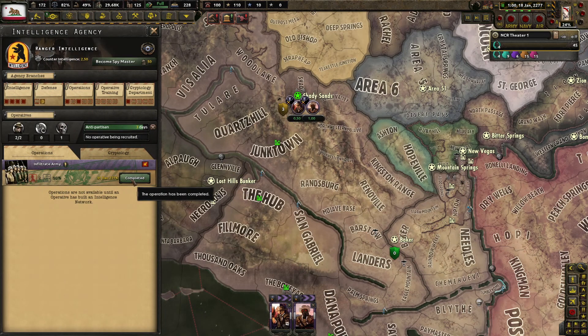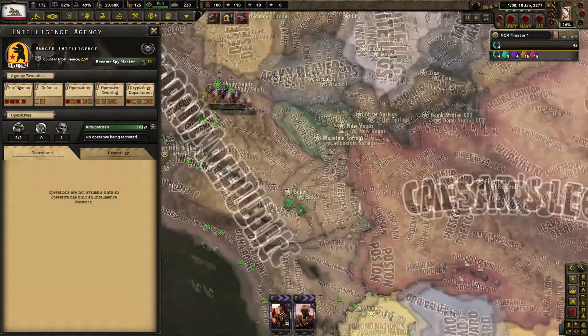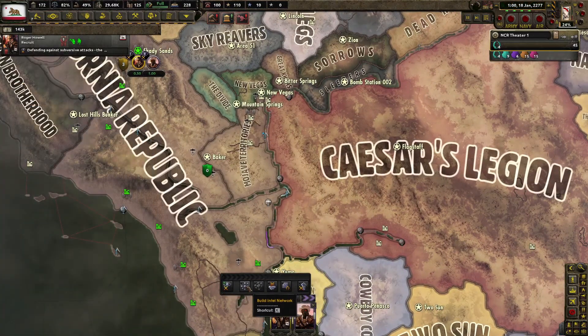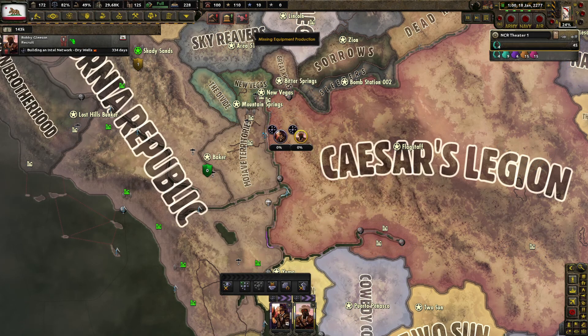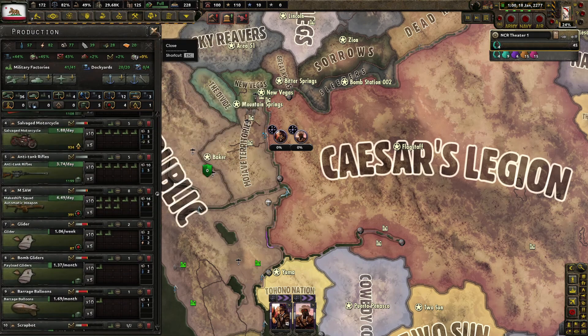All right, our infiltration is complete. For the first attempt, dashed by high waves. The second landing attempt the next day was met with success. We have army infiltration now — good. Go ahead and get that intel network rebuilt. Yeah, we do have anti-tank rifles — a lot of them, actually.